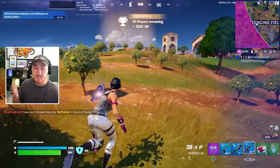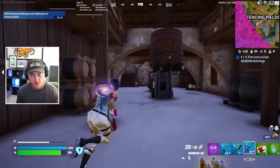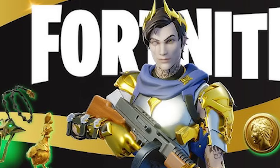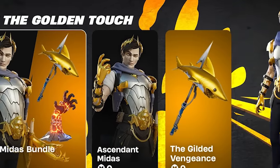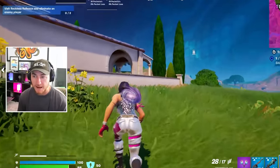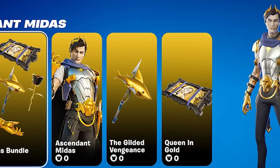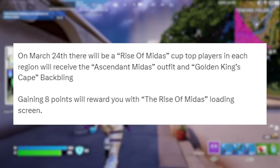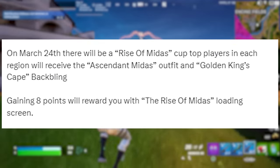The big question everyone is asking is when the Midas skin is going to be available to unlock. The good news is that Midas' new skin, along with his entire bundle, is actually able to be unlocked 100% free before it comes out in the item shop. Midas' skin will drop into the item shop on March 26th, but on March 24th there will be a Rise of Midas Cup, and top players in each region will actually be able to unlock the Ascendant Midas skin for free.